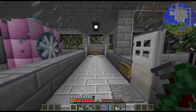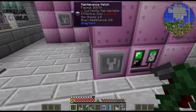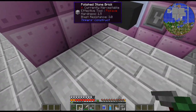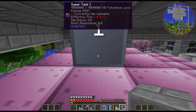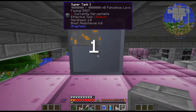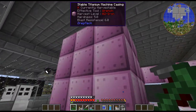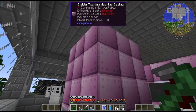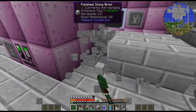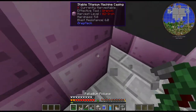One thing we didn't deal with: the lava comes in, turns to steam, and outputs cold pahoehoe lava. I put a tank up here and we already have four million — so it's just voiding all the lava. I figured why don't we go ahead and build something to deal with that. I thought it'd be cool to build a large centrifuge to get all the things out of it.